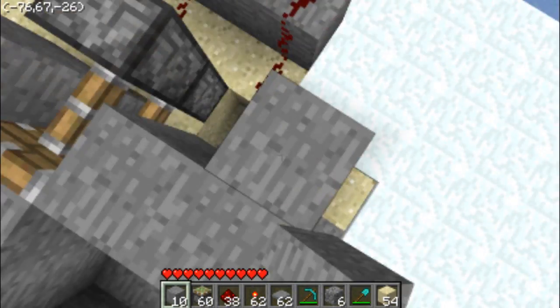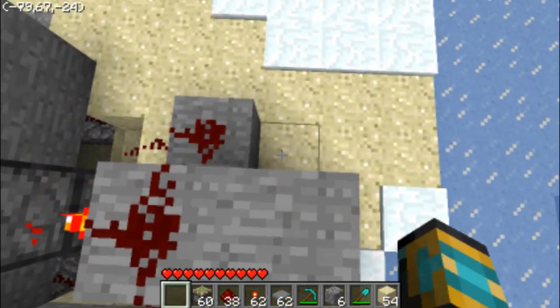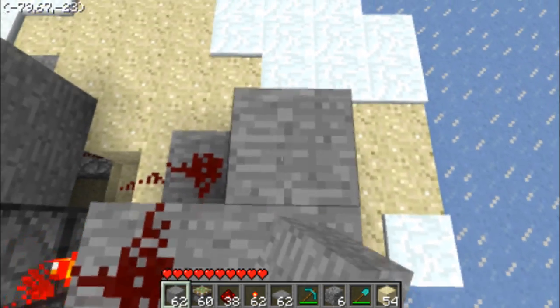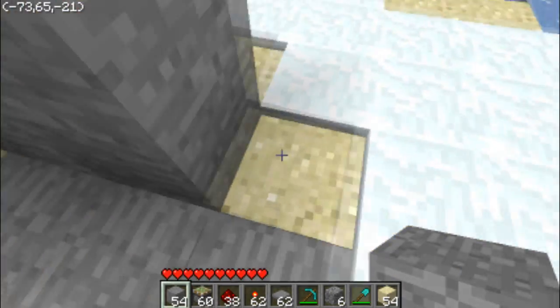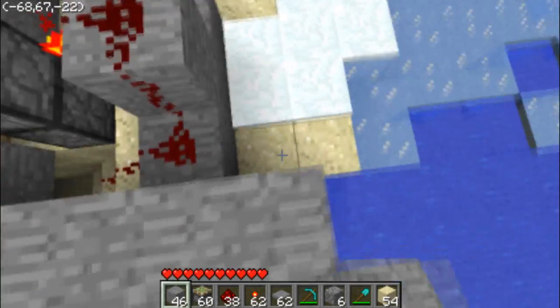Now, you may want to cover this up. You can put it inside the wall if you want. I personally put it inside the wall — it makes it look nice inside a base. It looks like just a wall that opens and closes.